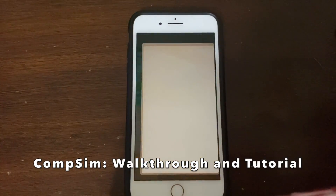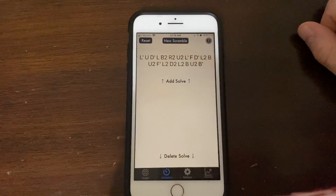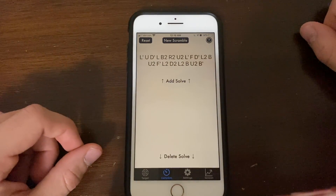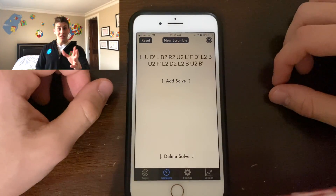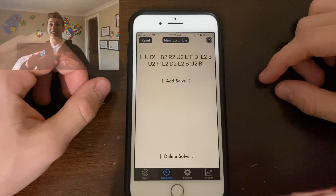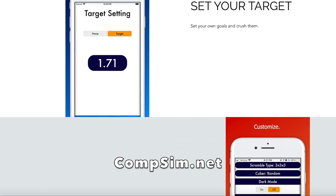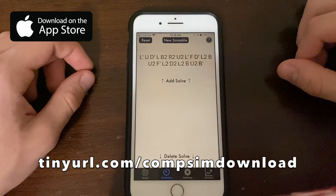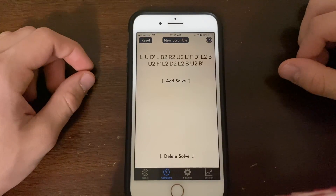What's up guys? So today I'm going to be giving you all a little walkthrough of CompSim. I'm going to show you how to get started with it and give you an idea of what it looks like in practice. If you haven't seen my announcement video yet, I'd recommend you check that out by clicking the link down below. I'll also have a link to the official CompSim website, which is compsim.net, and a link to download the app itself, which should be tinygirl.com slash compsim download. That being said, let's get right into it.